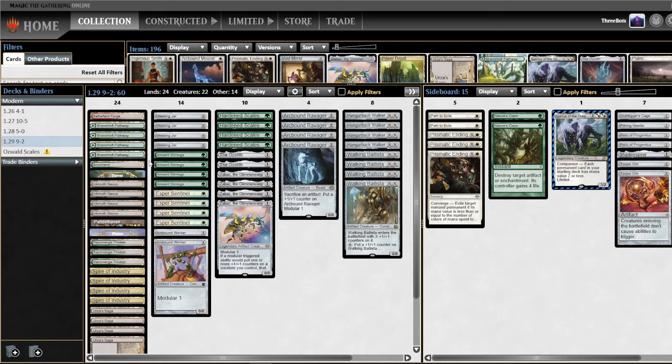I love Ancient Stirrings. It does raise your curve a bit, but the power level of Urza's Saga and Arcbound Ravager specifically is so much higher than the rest of your deck that I think there's really no excuse not to be playing some amount of card selection to help you find those powerful spells sooner. And Esper Sentinel is a newer card that people have been trying out — it's not very synergistic, not like Arcbound Worker where it really works with your Plan A, but it's just so good in the grindy matchups, which are some of our toughest matchups.